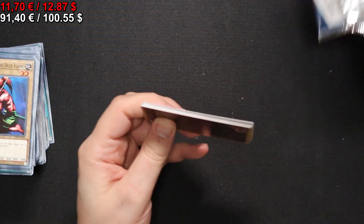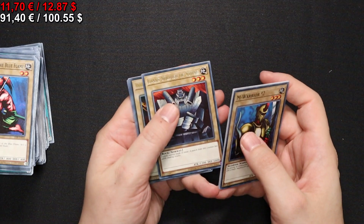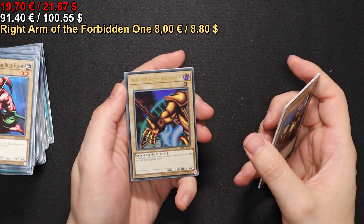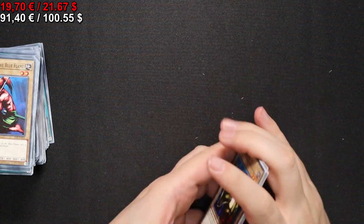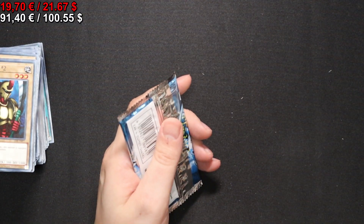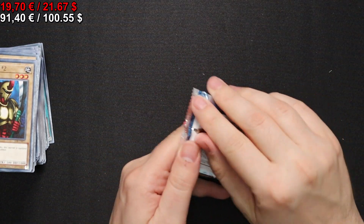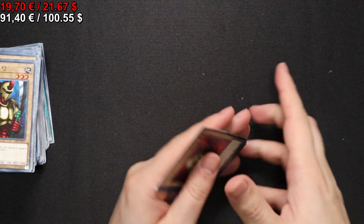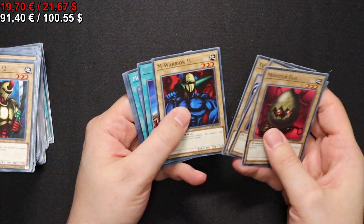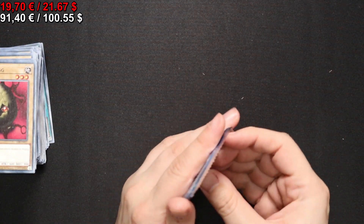Here we get one of the iconic cards — a Giant Soldier of Stone and a Right Arm of the Forbidden One. That's pretty iconic. And we have four packs left to go. We get a Tribe-Infecting Virus — a very efficient removal, if you're not playing five monsters on the field.